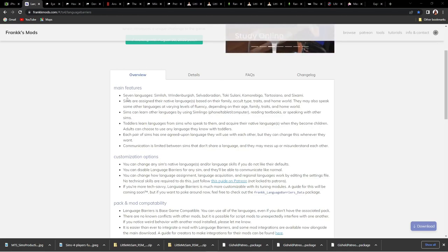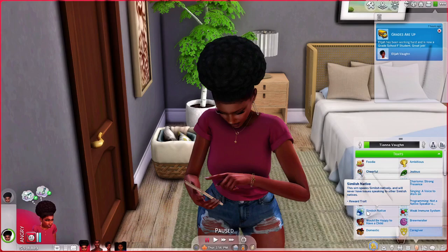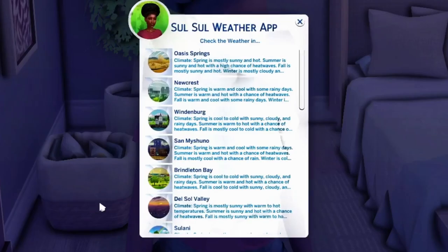This mod makes your sims have to learn something so they can communicate with whoever they're talking to, which I really like. It can make things a bit difficult, but I like it. The link will be down in the description box. This sim speaks Simlish natively and will never have issues speaking to other Simlish natives — she'll understand whoever she's talking to as long as they're speaking Simlish, just like in everyday life.